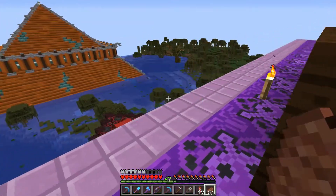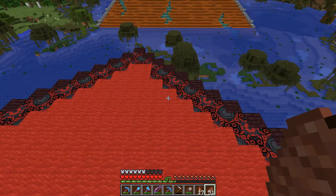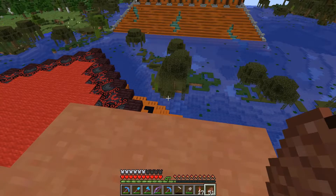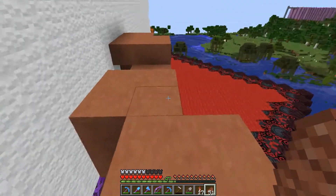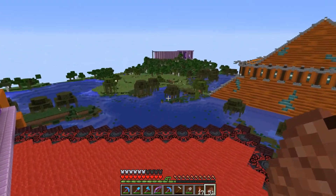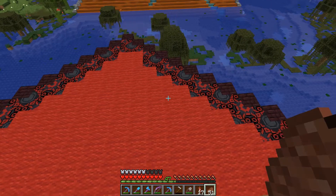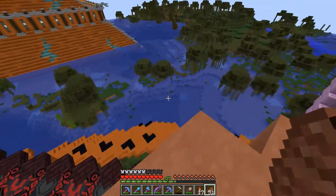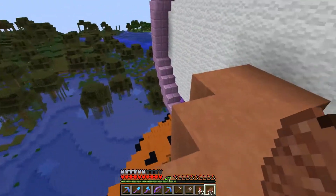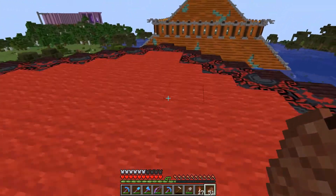If you don't know anything about villagers and how they operate — they're a funny bunch. They need doors in order to consider themselves part of a village, but those doors don't have to be in any sort of village arrangement; they can all be in a small area. The villager that sits in there is the census villager — he's the one who's like 'okay we're in a village but we don't have enough villagers,' so he sends out a signal that any villagers who can read it should probably breed.